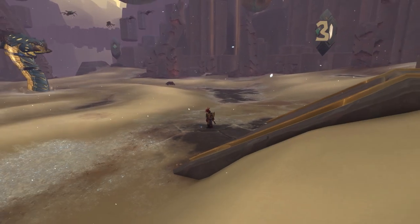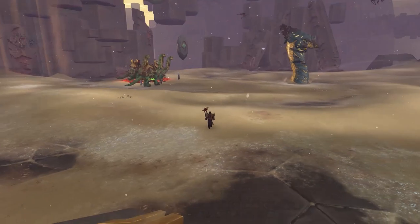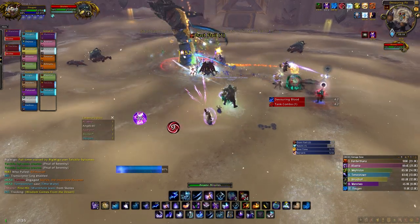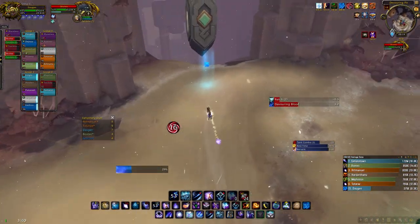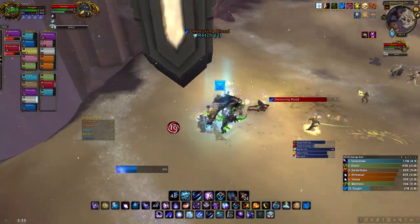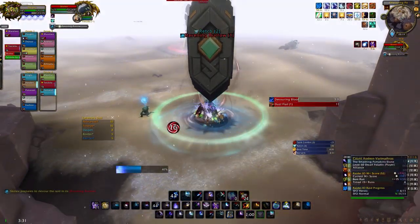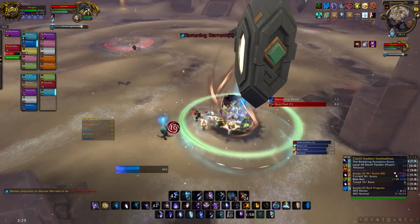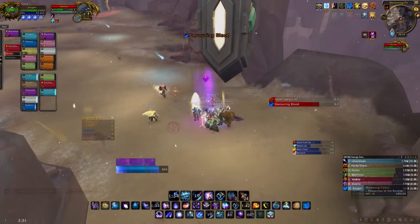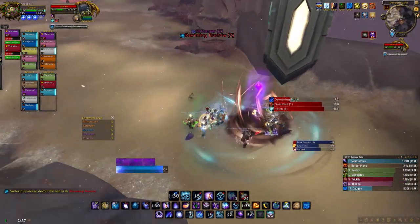For this achievement you have to let the boss burrow underneath the pillars in the correct order. Pull the boss and stack underneath the top left pillar whenever is best for your raid. When the boss hits the pylon it will deal raid damage, but it's very manageable. Simply rinse and repeat on the top right, bottom right and bottom left pylon.